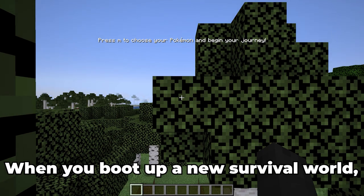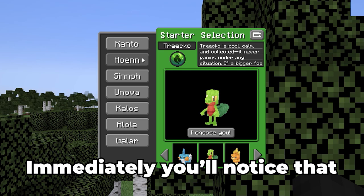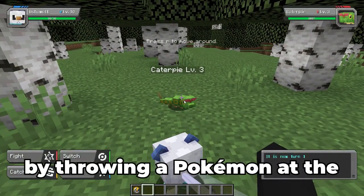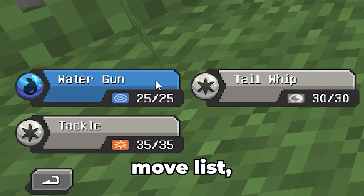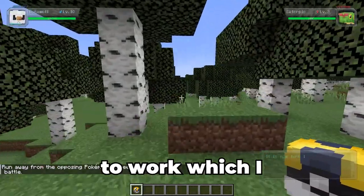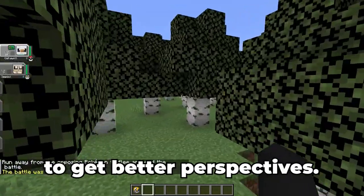While the biggest appeal that everyone has about Cobblemon is the superb models and friendly accessibility with newer versions of the game, it's not the only thing it has going for it. When you boot up a new survival world, you are asked to press the M key to choose your starter Pokemon. You'll notice that the Johto and Paldian starters are missing, but with more updates I'm sure more Pokemon will be added. Initiating a battle starts by throwing a Pokemon at the enemy and it will bring up a pretty looking GUI. Fight to see your Pokemon's move list, catch to use Pokeballs, switch to use other party members, and the run option in which you have to physically run away from the battle for it to work, which I think is cool. You can also move while battling by pressing the R key to get better perspectives.